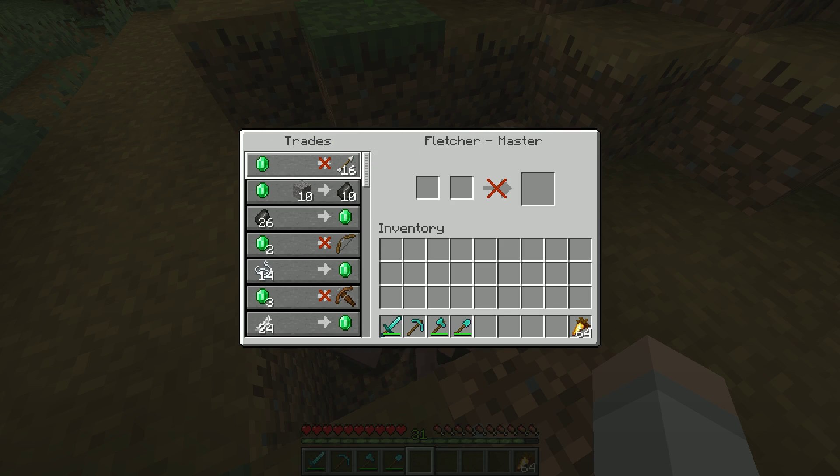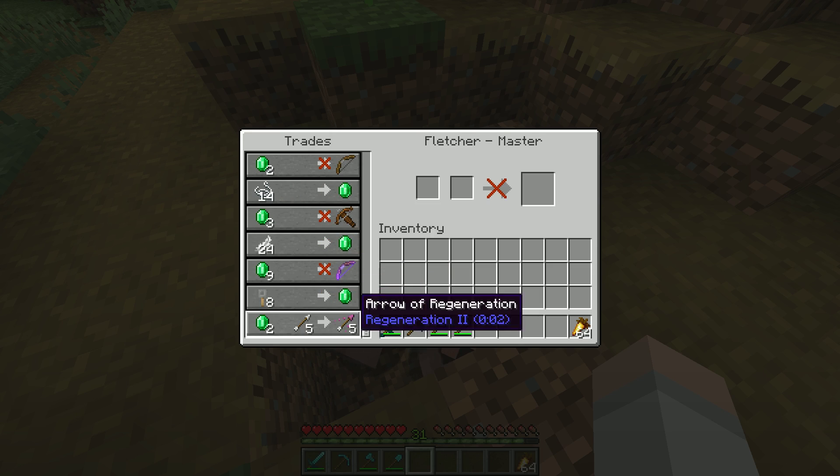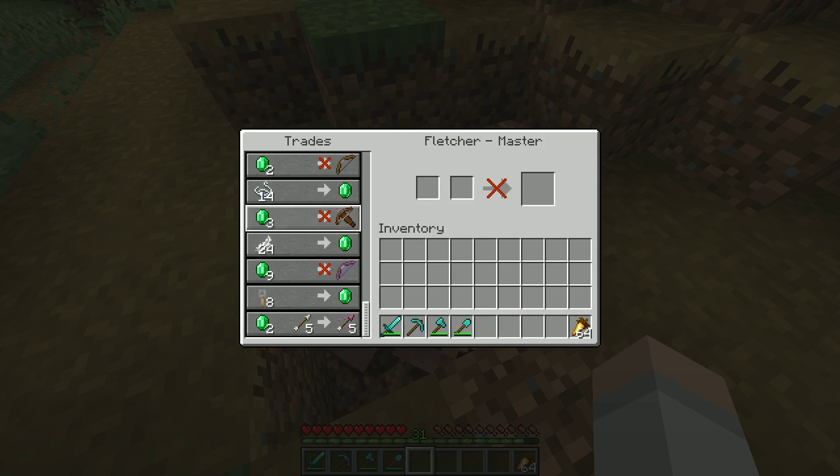But we can't forget about the fletcher. He'll sell you arrows for emeralds and he'll give you emeralds for your excess flint. And he'll give you enchanted bows and even tipped arrows if you get them all the way leveled up.